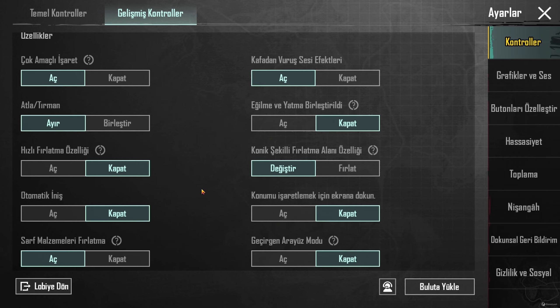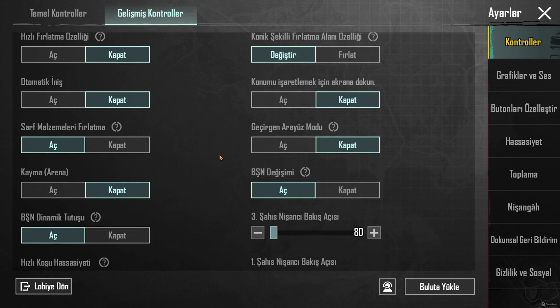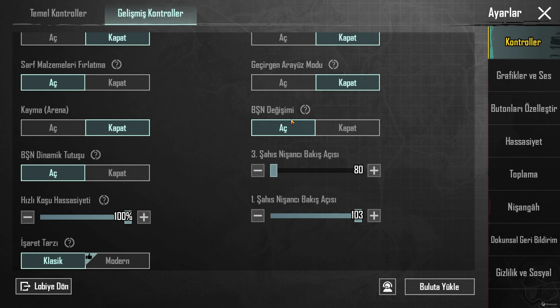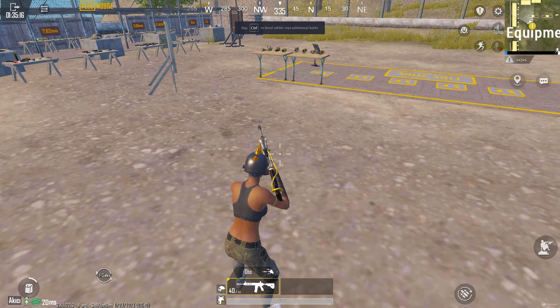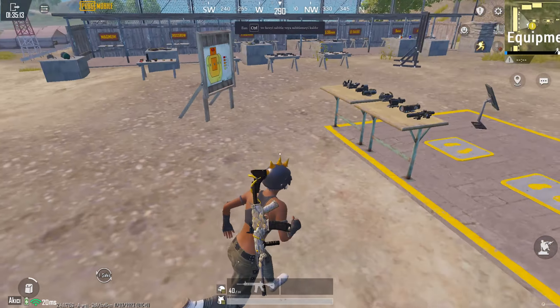Hızlı koşu hassasiyeti bende yüzde yüz. Ne işe yarıyor? Sıfır alınca böyle kaşıyor. Yüzde alınca daha iyi oluyor, yüzde olması iyi galiba bilmiyorum.